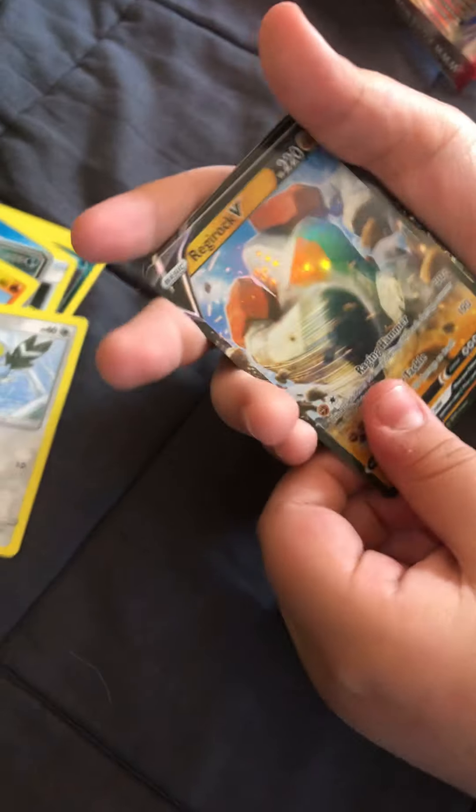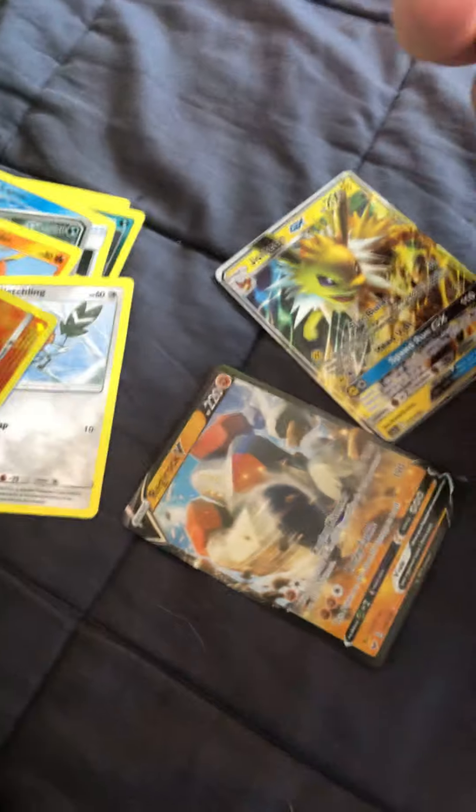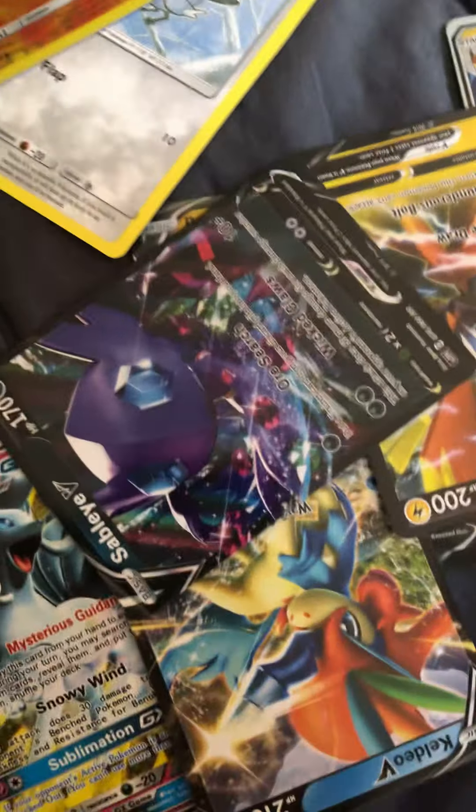This is the one that had a ton of GX's and EX's in it, even though they're supposed to be V cards. Wow! G-Rock! Jolteon GX — that's not even in the set. Alolan Ninetales GX, not in the set. Inteleon V. I already have a Keldeo from the other one. Tapu Koko V, Sableye V, Snorlax V, Snorlax V, and Delmise V. Nothing but Monster Rares.